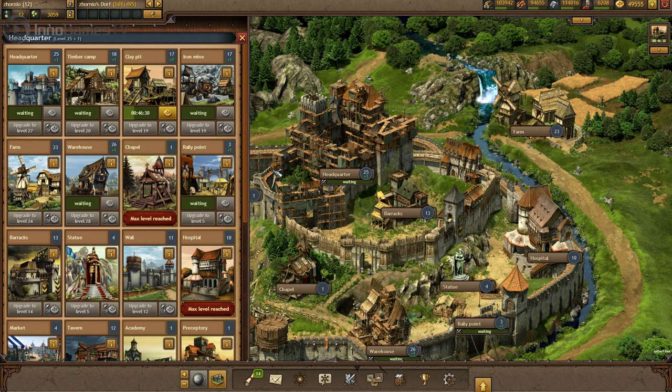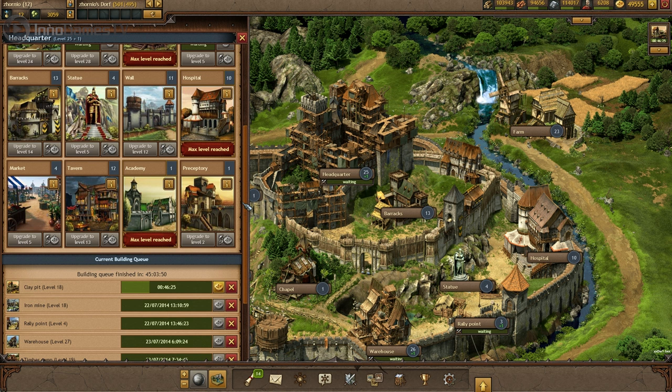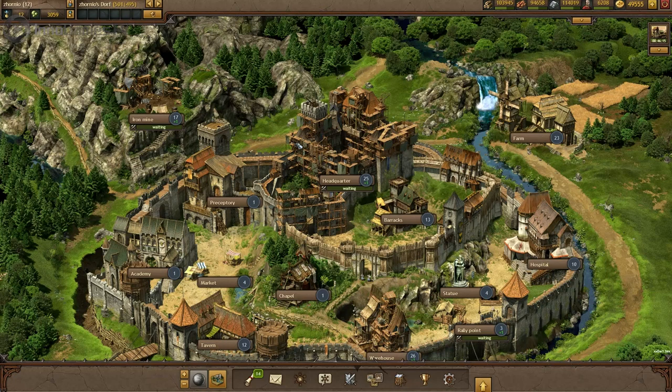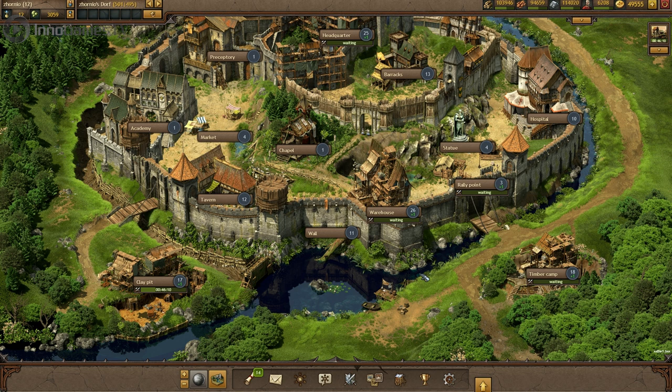Let's start with the most important building — the headquarters. Here you can see all of your buildings, their current level, and if they're being upgraded at the moment. As you can see there's lots of stuff going on in my city. Crucial to your initial success are the three production sites: the iron mine up here, as well as the timber camp and the clay pit down by the moat. They produce your three main resources, and the higher their level is, the more they produce.